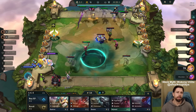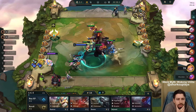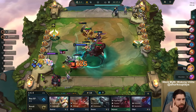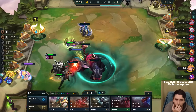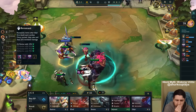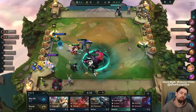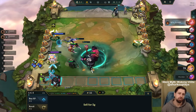Alright, go Ivern. Do something, man. What is he doing? I think he summons the thing, right? Come on buddy, summon the thing. He summons Nomsie - or what is he called, Daisy? He has like a guardian angel effect. Why does he have that? Oh, Revenants have that. Yeah, Revenants. I was seeing the revival thing. Okay, cool. Very nice, guys. Very good. Juicy. Good stuff.